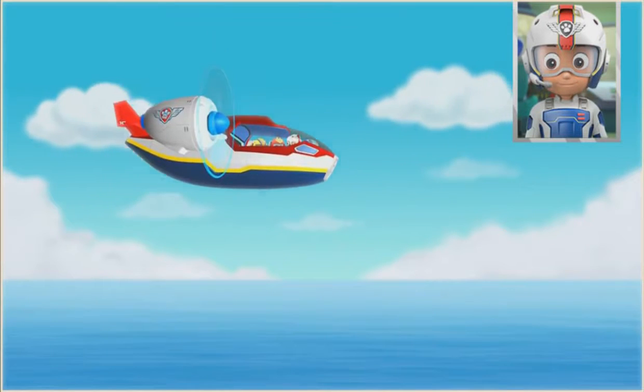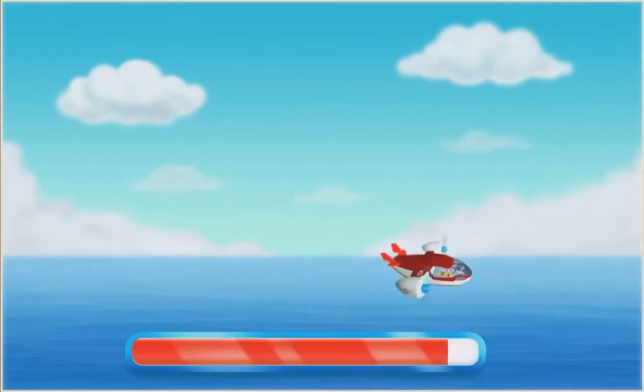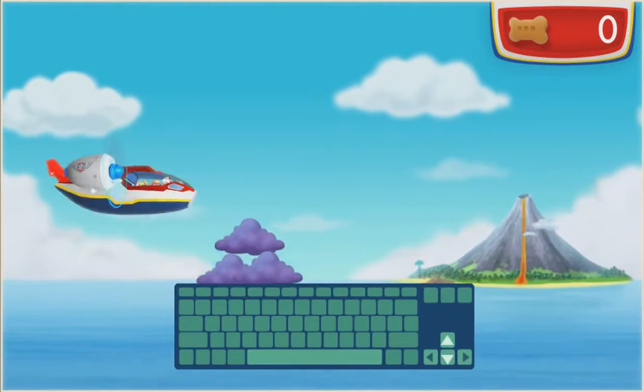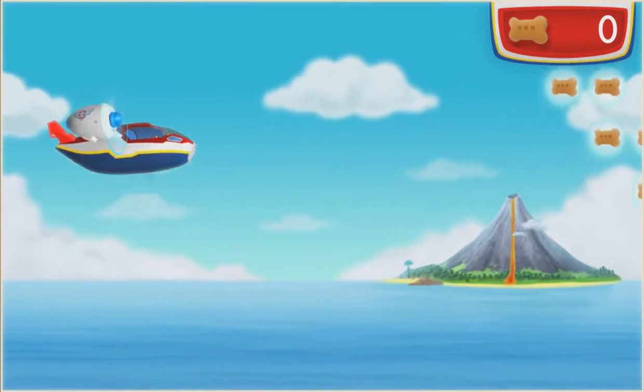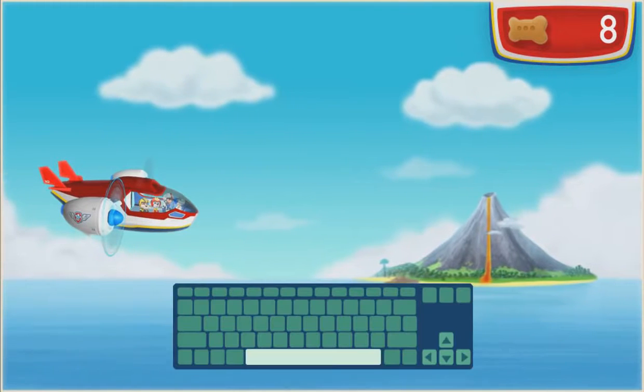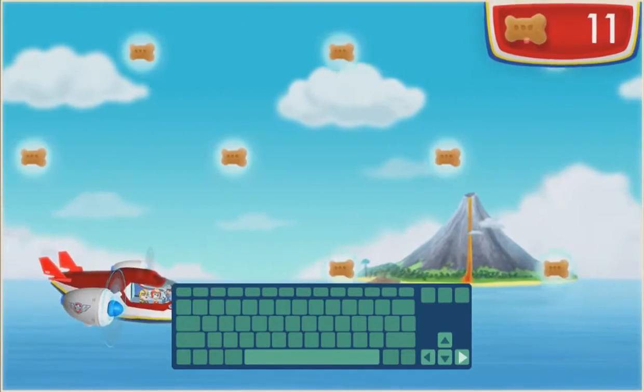No volcano is too big, no pup is too small. Try pressing the up and down keys to help us collect pup treats and build up our energy. Try pressing the space key. Try pressing the right arrow key.